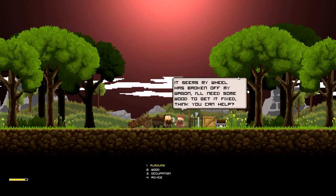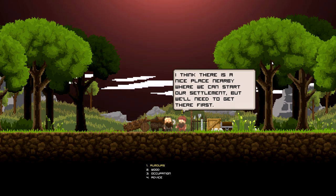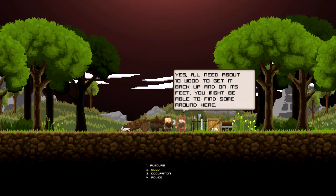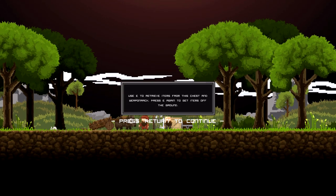It seems my wheel has broken off my wagon - I'll need some wood to fix it. I think you can help. So down at the bottom you can scroll with W and S, then just press Enter. Any rumors? There's a nice place nearby where we can start our settlement but we'll need to get there first. I'll need about 10 wood - you might find some around here. He's a caravan leader; his advice is to take your time looking for resources.